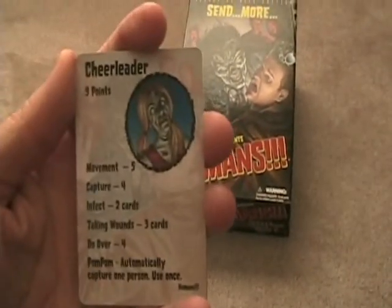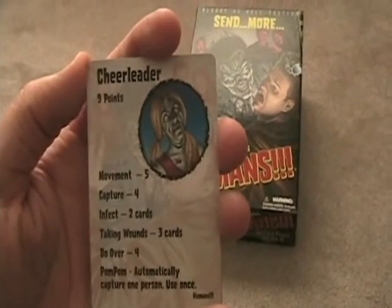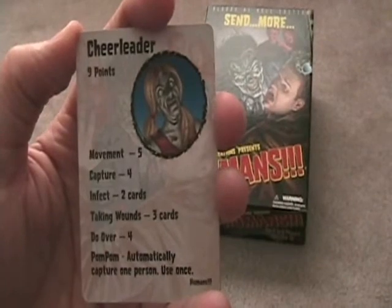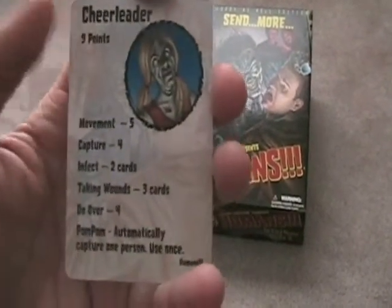Now let's go into the character cards. Cheerleader: it takes nine points to win. Her stats cover movement, capture, infect, taking wounds, and do-over. What I'm going to focus on is each character's special power. She has Pom-Pom — she can automatically capture one person, but can only use this once. That's actually a pretty good one.